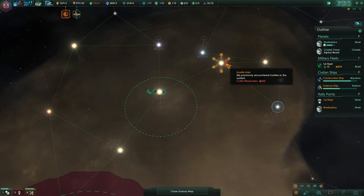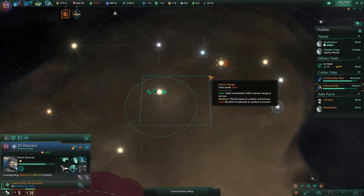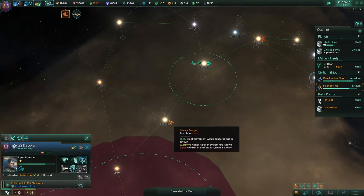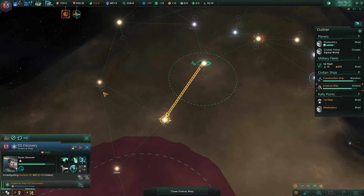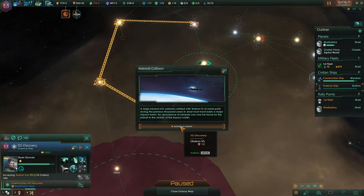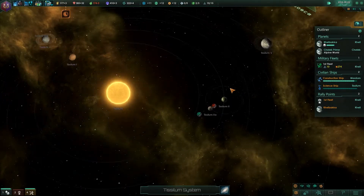I almost forgot the outpost is still over here — we do not have that queued up, right? No, okay. That planet's got 14 tiles, it's not too bad. But it's probably not going to be better than the system that's producing Betharian stone, or at least has the potential to. Oh there we go — an asteroid that gives physics plus three.